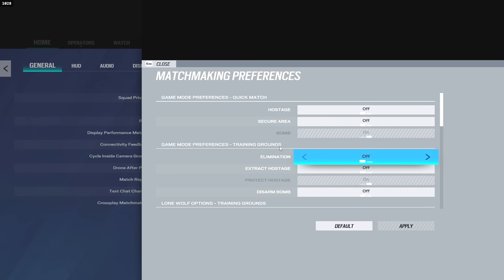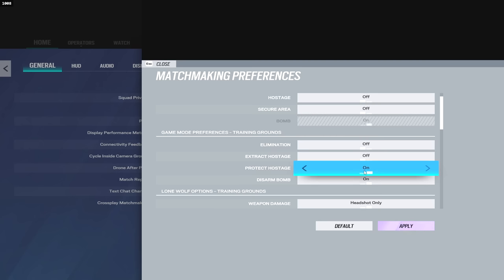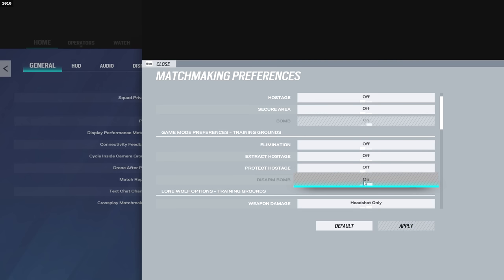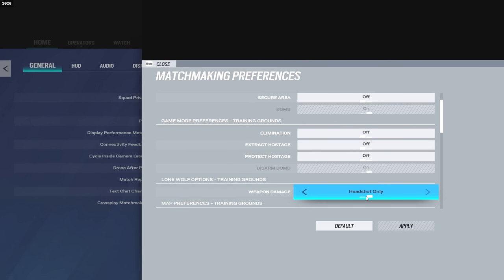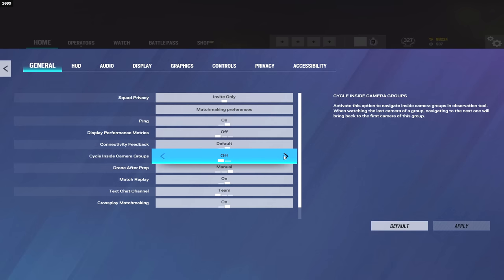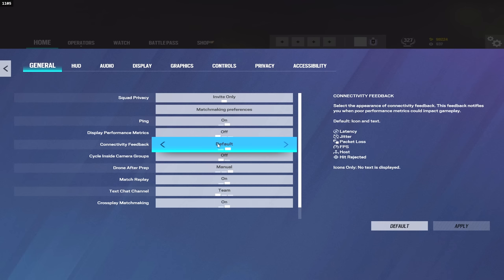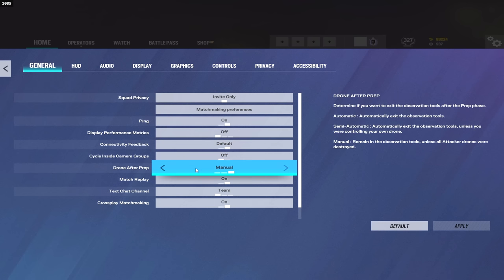For T-Hunt, I like to play only on disarmed bomb — I know it says protect hostage, that's because I was getting a screenshot. I like to play disarmed bomb, headshot only, and I like to play Coastline for the map. A lot of people have been asking for my T-Hunt settings, so that is that. Pings on, performance metrics off — most of this is pretty default.